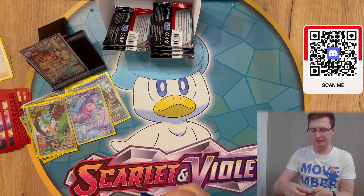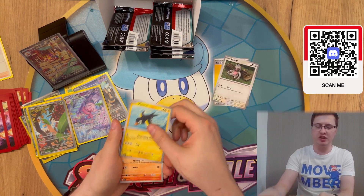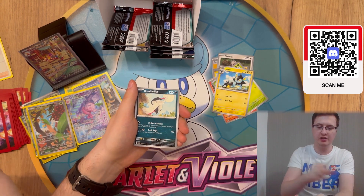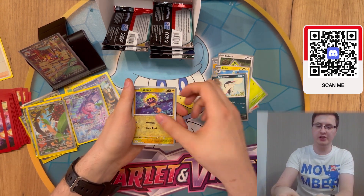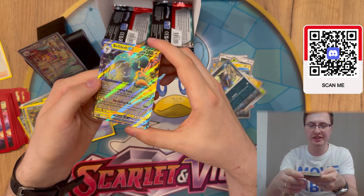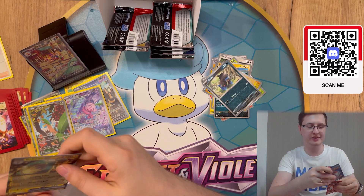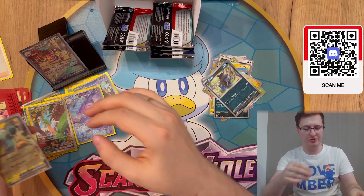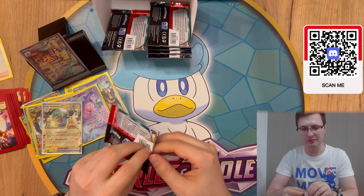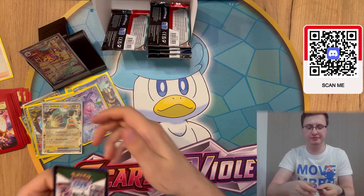Next pack: energy, Slakoth, Wattrail, Fuecoco, Rumbling, Luxia, Luminous Energy — very cool card — Bombirdier, Tinkatuff, Dano — and Bellybolt EX! Another EX card — the little stars holo looks very nice. Very cool. We are getting lots of cool stuff during this opening; the proportion of good cards is pretty nice for sure.